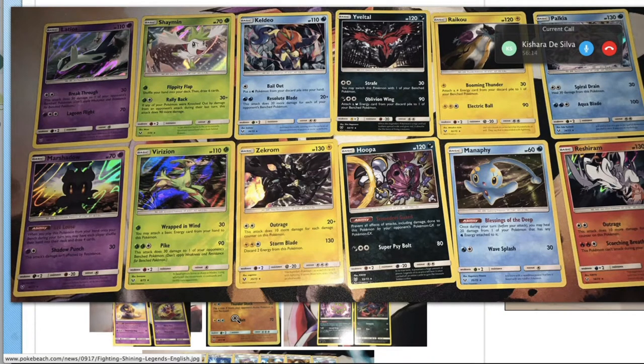Keldeo — this could see play as the one-prize attacker of choice in Lapras-Manaphy Water Box decks. It's kind of on the fringes of the format. It's a two-energy attacker that can do reasonable damage — say your opponent has four bench Pokémon, that's a base of 100 damage. That's pretty good, and attacking for two energy means it's easier to attack on the first turn than say a Lapras needing three energy — you just need one less Max Elixir or Aqua Patch energy switch.